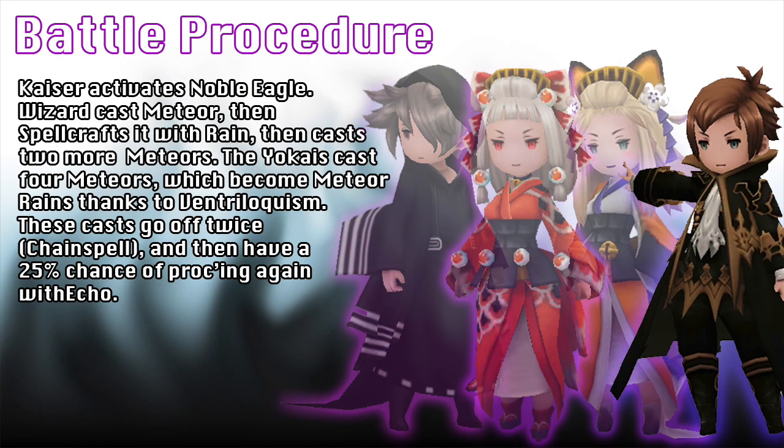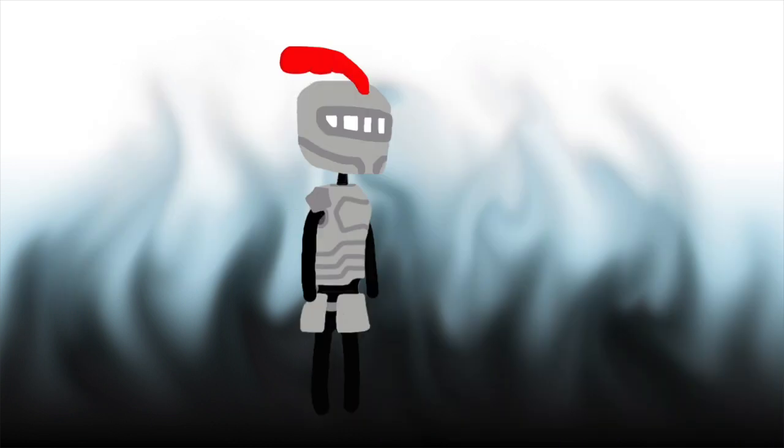But we're not done here yet. Even though you're already hitting them likely 11 times to max damage thanks to Barrage and the Noble Eagle buff, you still have the other abilities to take care of: Chain Spell and Echo. Chain Spell is a guaranteed proc — when you cast one spell, it gives you a second cast for free. Echo also follows suit, where upon any spell cast by the ability holder, you get a 25% chance to recast it for free as well.